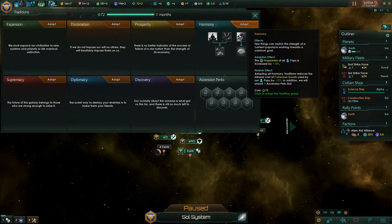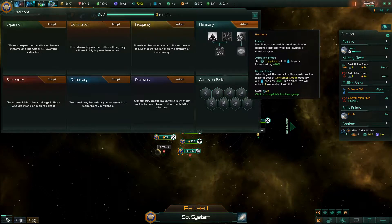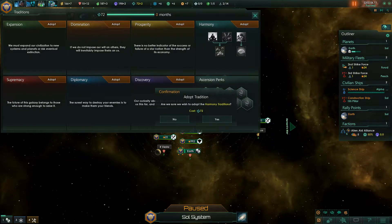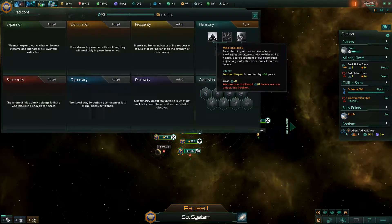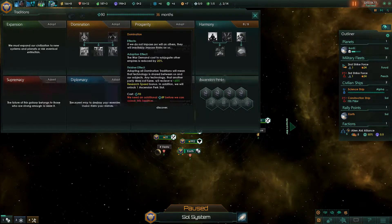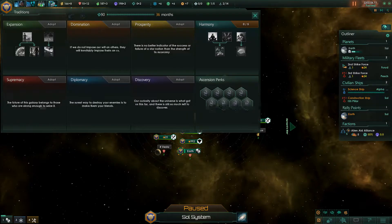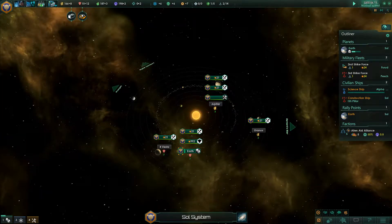Let's adopt Harmony for a moment — Mind and Body. That's going to cost us 72, which is fine. This one is going to cost us 90. Let's get the clock running and see where it takes us.